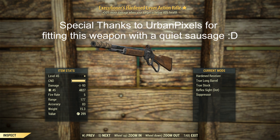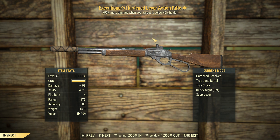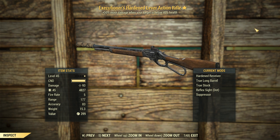G'day, this is Captain Noob, and this is an Executioner's Lever Action Rifle. I've taken a look at the Executioner's Legendary Effect before on a Combat Rifle, and it was pretty good. We're going to be using it as a Rifleman build this time, and what better weapon to use it on than a Lever Action Rifle?